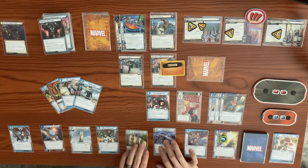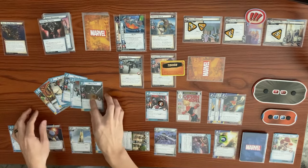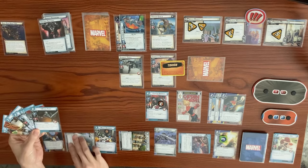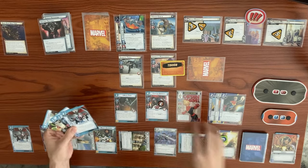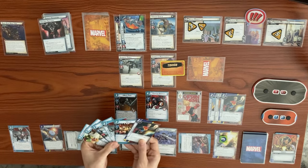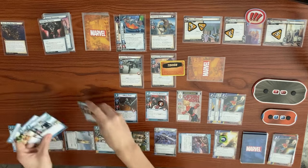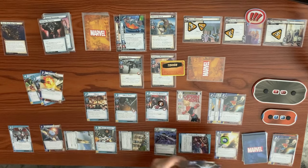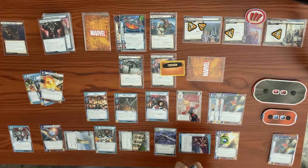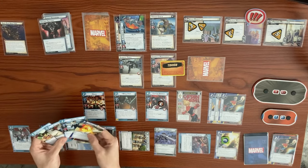Avengers Mansion draws a card. Rapid Response triggers. Rechannel with Clarity of Purpose — no damage taken, draw a card — White Tiger. Avengers Tower reduces White Tiger's cost by one to two resources. We play her and draw two cards from Stage 2 effect. Kaluu searches the top five cards for an event — we get Photonic Blast in hand and shuffle the deck. Alpha Flight Station: exhaust, discard a card, draw one card — we got Hawkeye, which is an energy resource.